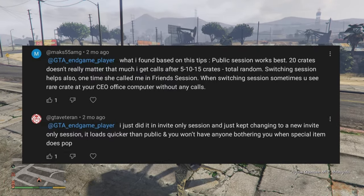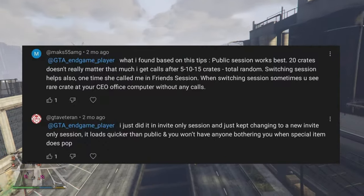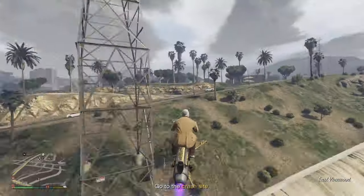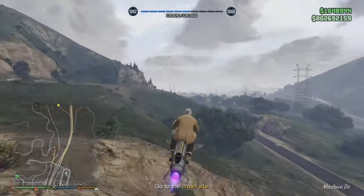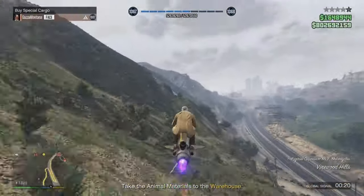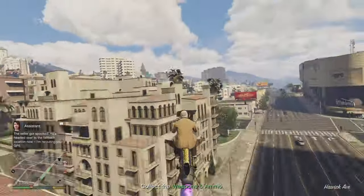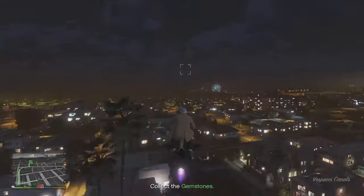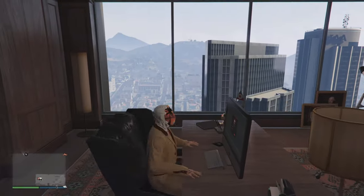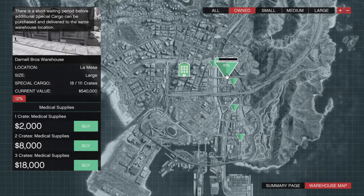So he's getting a one-crate option on his computer, which now becomes a chance to source a rare crate for his warehouses. But you have to do 21 crate missions first, then spawn at your office, keep changing the session, and check the computer hoping it spawns there. If it doesn't show the first time, find a new session, spawn at the office, keep checking the computer. The problem I have with this is I tried it, and it took me over two hours to do 21 crate missions. Then I went to the office by finding a new session, spawned at the office, and it wasn't on the computer. I tried switching sessions about 20 to 30 times and it was never on the computer.